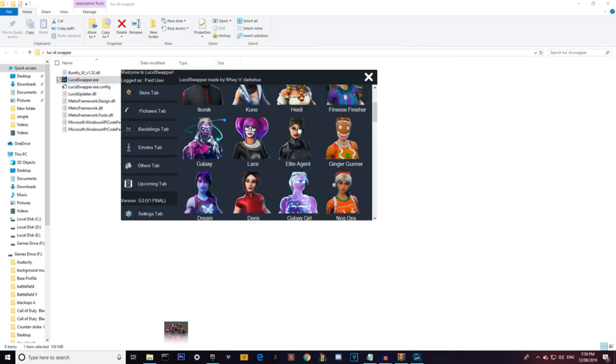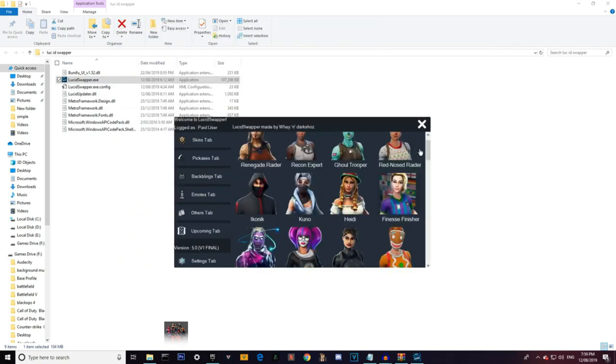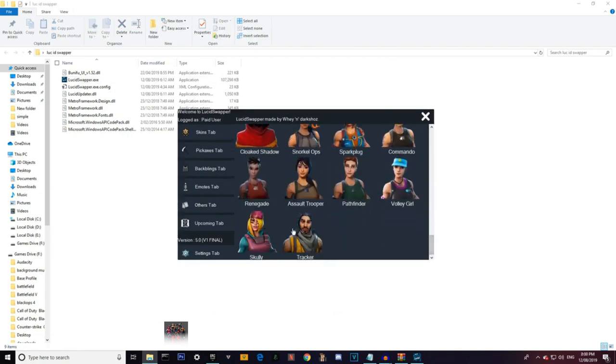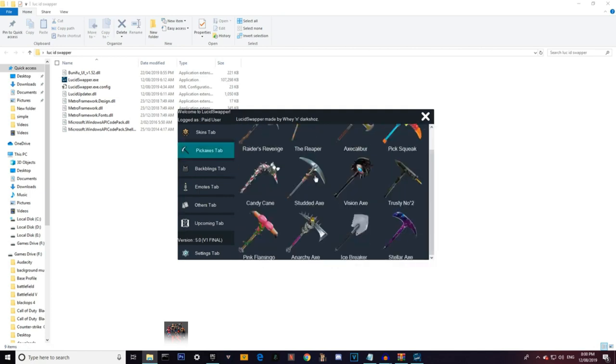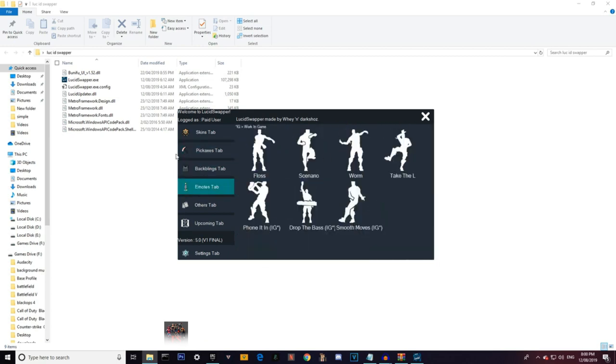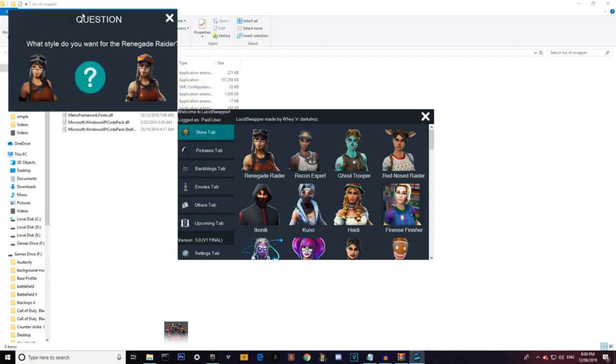It'll bring up this page, and as you can see they've added a lot of skins since the last update. They've even added a default swapper, so if you don't have any skins you can still get the Tracker and the Pathfinder. You can also see your pickaxes: you have the Stellar Axe, your back bling, Galaxy back bling, and even emotes which actually work in-game. From here, just click whatever skin you want — we're gonna do Renegade Raider.